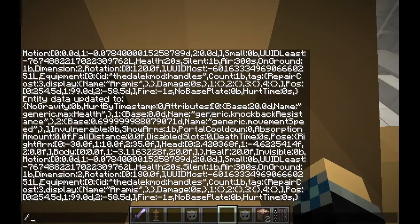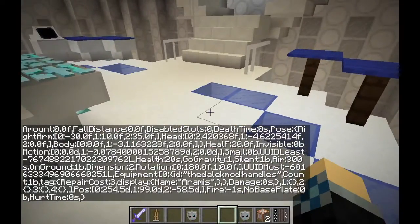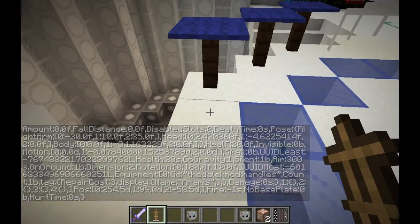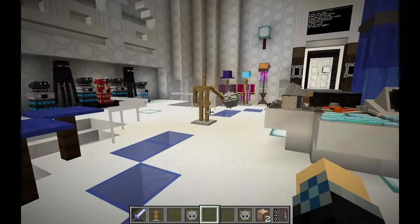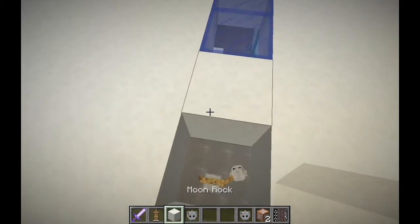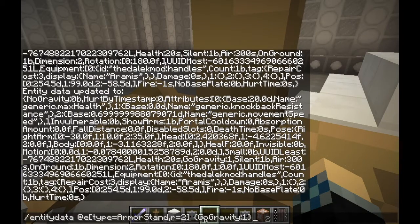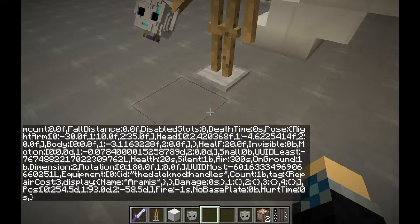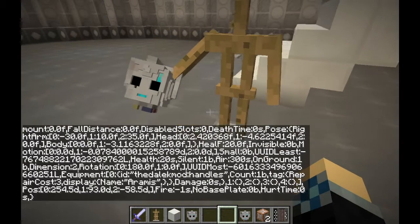Before we teleport the armor stand, there's one more important thing we need to do: give it the value no gravity colon one. This makes the armor stand hover in midair without falling. If you place an armor stand ordinarily and remove the block from underneath it, the armor stand will fall. I said 'go gravity' instead of 'no gravity' which is why it didn't work at first — but now you can see it is hovering in midair after removing that block.